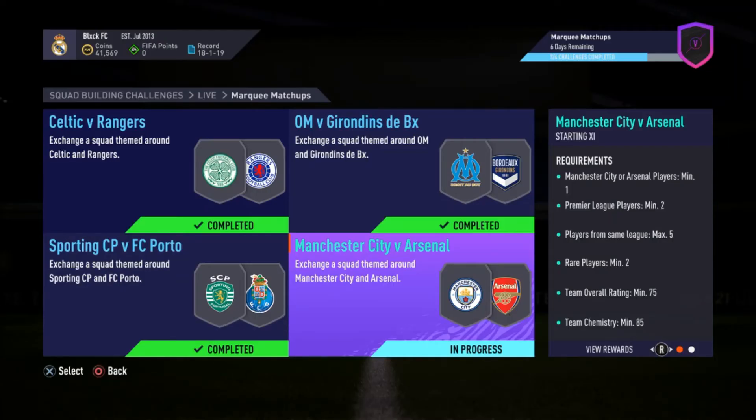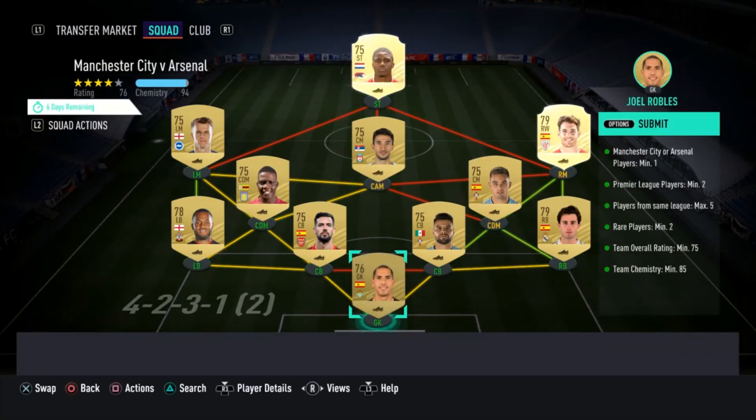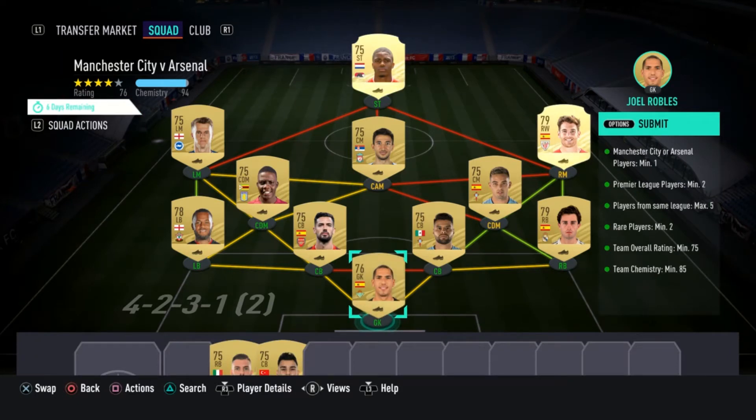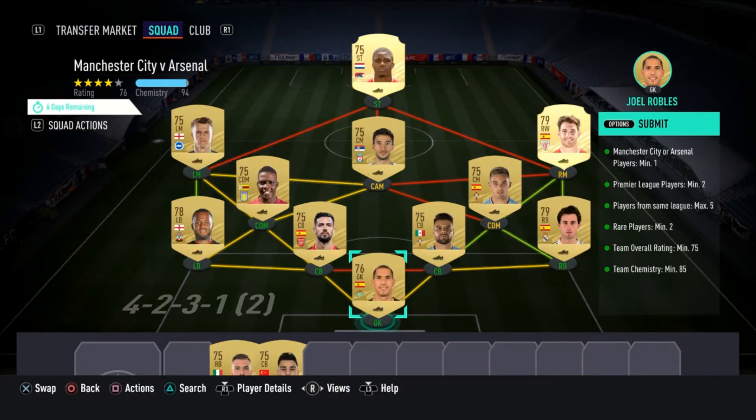Finally, we have Manchester City versus Arsenal — a huge match in the Premier League this weekend. It's actually interesting how people are low-key giving Arsenal a chance here. In previous seasons it was all about how many goals are they going to be shipping, but I like what Arteta has been doing at Arsenal. I think the Willian signing has been mega, and who knows how Thomas Partey is going to fit into the side. For this particular SBC, you need a max of five players from the same league, an overall team rating of 75, and a team chemistry of 85. My best advice is group your players from the same league together — left side Premier League, right side Spain — then throw in whoever you want at the top to hit the chem or rating. Very simple.